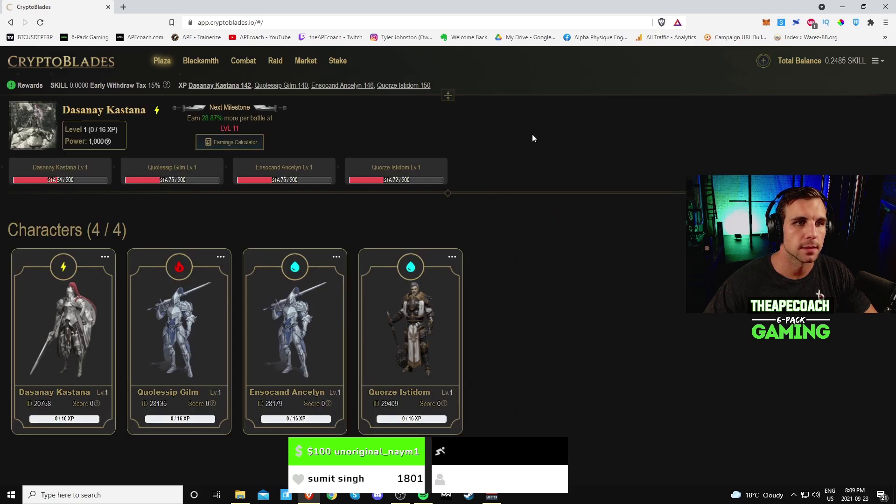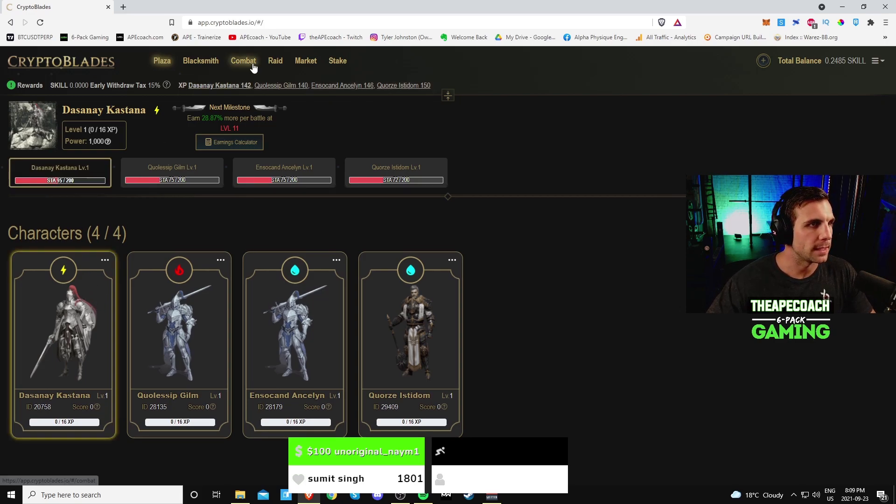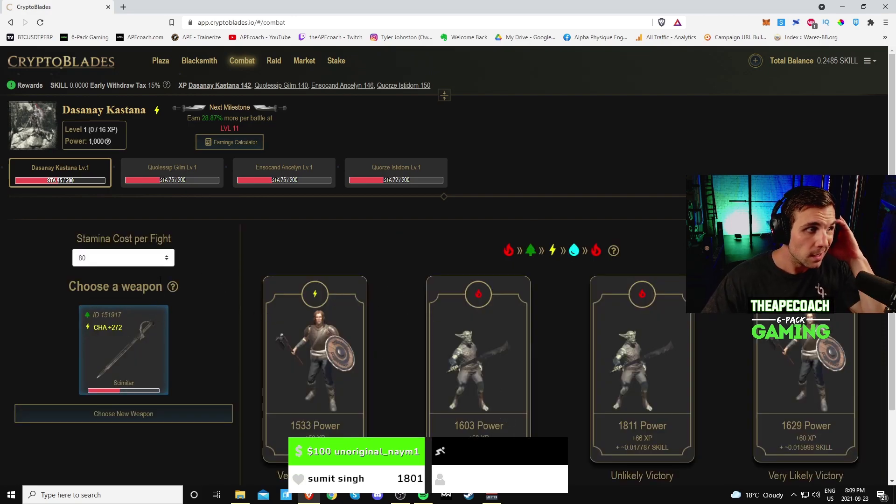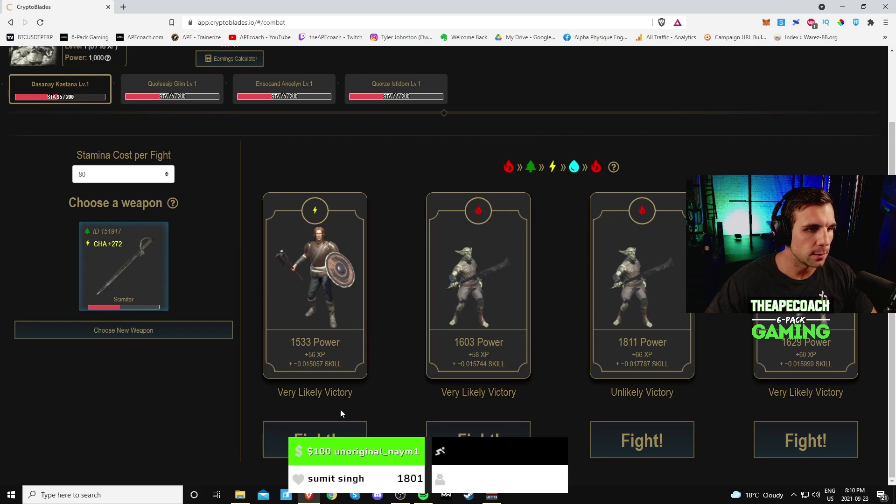The rewards have adjusted slightly from earlier when I made my account — I was earning more from fights earlier. I did end up forging a random sword; it's not even the same element as my character but we'll take it. I've got enough stamina for an 80 stamina fight, so I'll do one live so you guys can see what the rewards are like. It does show you how much SKILL you're going to earn — this is 0.015 — which is about half of what it was earlier today. That's because of the new payout formula that adjusts every hour based on the amount of SKILL going into the network.